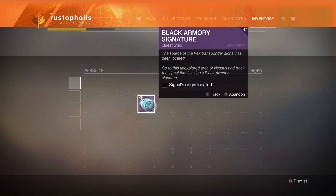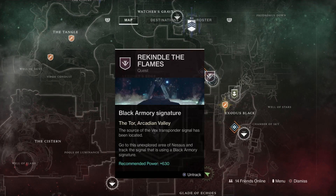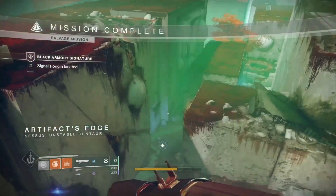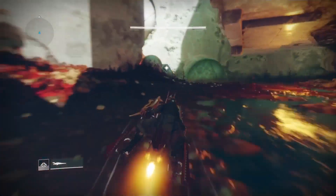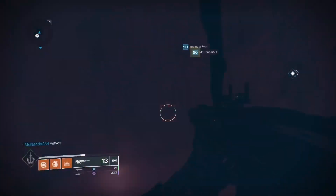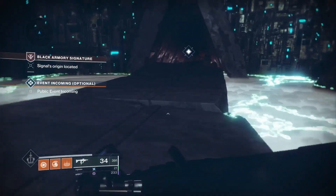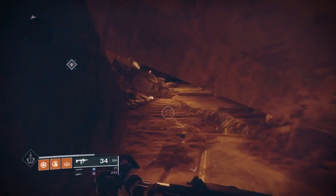After that, you have to do the Signal Origin mission. You'll see it listed — go to Artifacts Edge, head back to the Hollows, and take the route down. You'll fall into the Hollows and near the back area around where the public event is, you'll see a portal that's open. Walk through it, go all the way to the back — you have to crawl underneath some stuff — and it'll have a mission launch sequence. Just launch that mission.